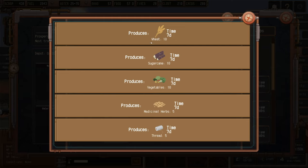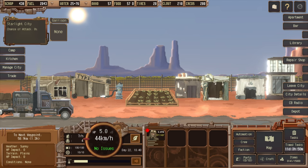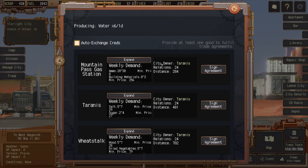We've got an orchard and a farm. The orchard produces 10 fruit and the farm produces 10 grain — wheat and vegetables. Seven days to produce 10 vegetables, seven days to produce wheat. What we need to do now is go finish this mission, earn some scrap, and then bring the farmer back to work on this. We're producing six water a day.